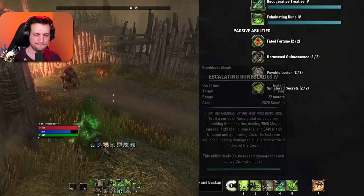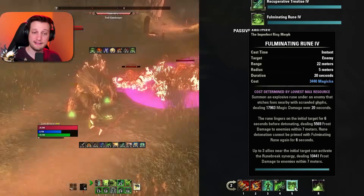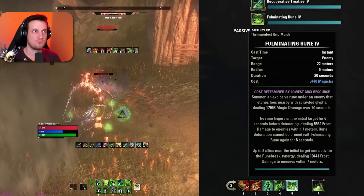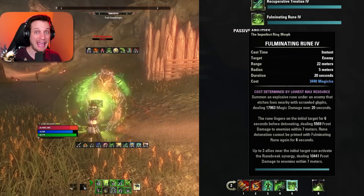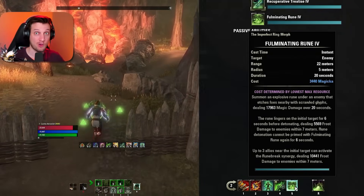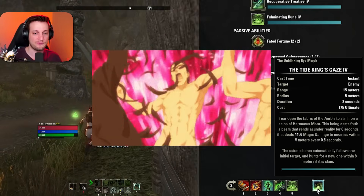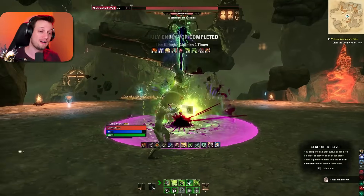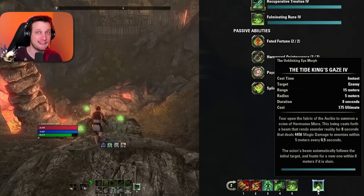Next is Fulminating Rune — this puts an explosive rune under the enemy dealing around 20,000 damage over 20 seconds, with the rune lingering for six seconds before exploding, so it's more like 26,000 damage total. It's also partially AoE, which feels great. Finally, Tide King's Gaze tears open the fabric and summons an eye over the enemy's head that shoots a laser beam down onto them, melting them. If you kill the enemy, it automatically switches to the next nearby target.